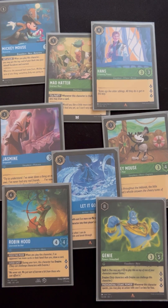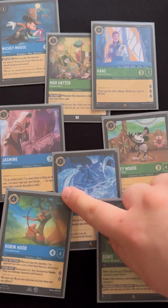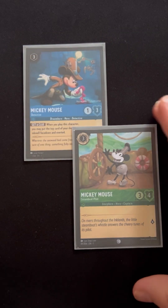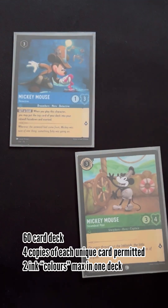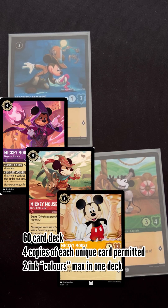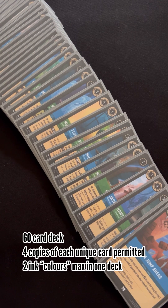You only get to play two different colors in each deck, so this is an emerald sapphire deck. For deck building, you're allowed to have four of any one copy of each card, allowing you to build decks with multiple different types of Mickey Mouse. That two-color constraint tests you a little because you want to use your favorite characters and they are spread across all six different ink types. It's a 60-card deck with very few restraints other than the color combinations.